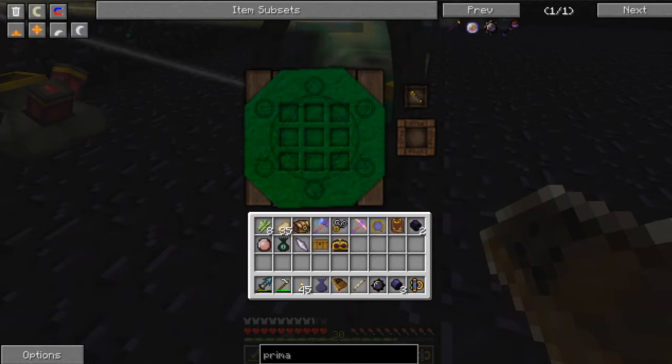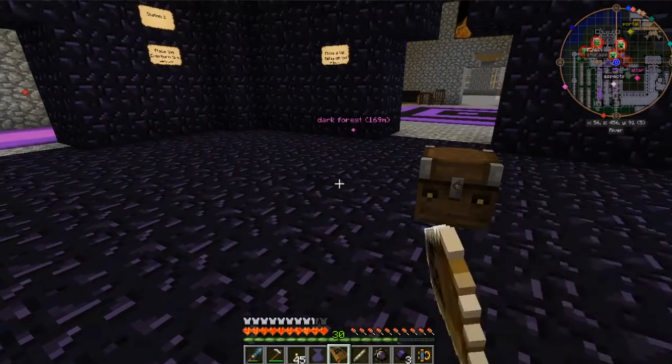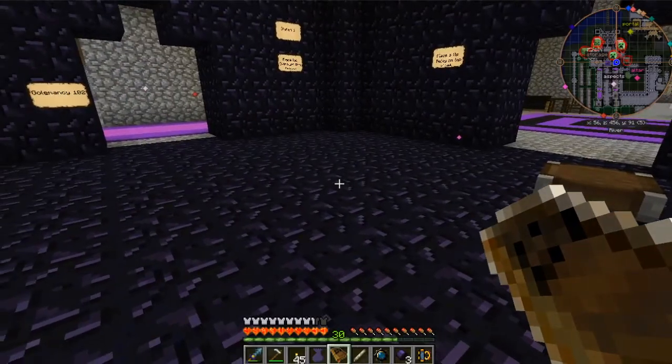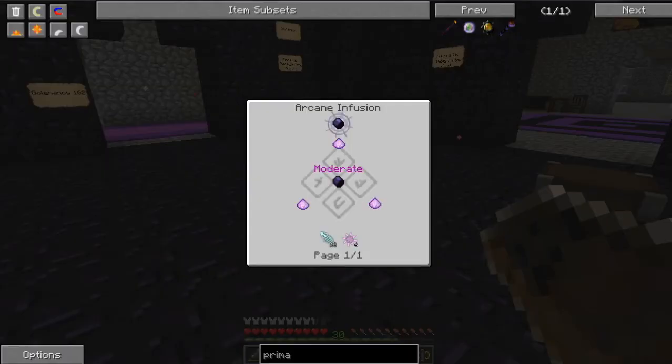I can't believe it. Where is that bell? Oh my gosh. Let's look at that — right click. There we go. So we need the thaumium caps and then the Salus Mundus and a triangle around it.